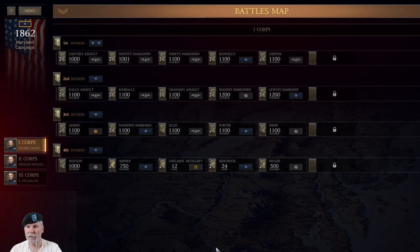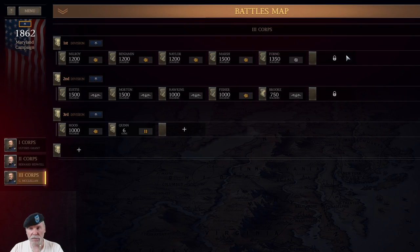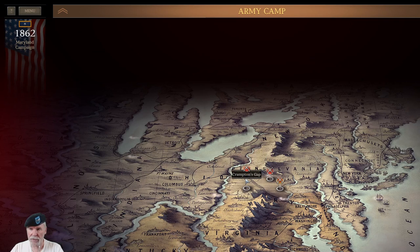Welcome back, team — you're gaming with the Colonel and this is Ultimate General: Civil War. We just finished the Second Battle of Bull Run and we knocked it out early, which is normally not the case. We're going to add some additional supply and then go to the battle map. We did all of our camp stuff in the last episode.